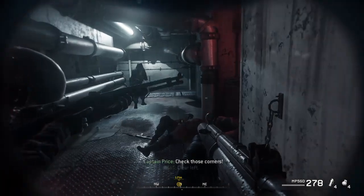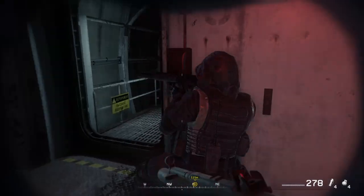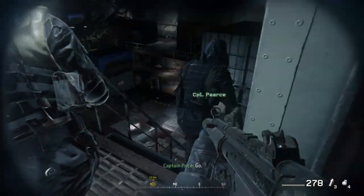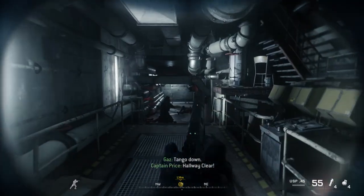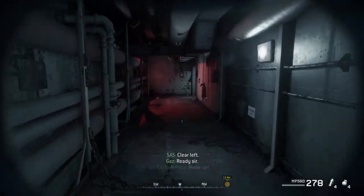Check those corners. Clear left. Ready, sir. Move up. Stand by — on my go. Standing by. Flashbang now. Go. Clear. Check those corners. Clear left. Ready, sir. Move up. Stand by — he pushed me out. He pushed me out, he pushed me out.